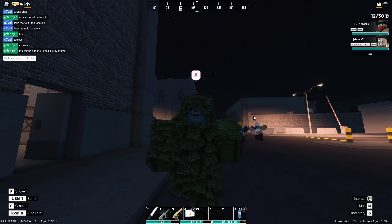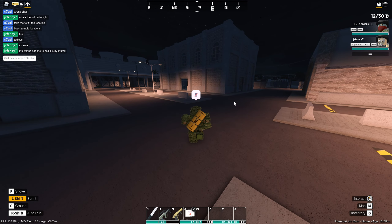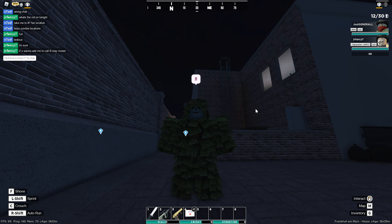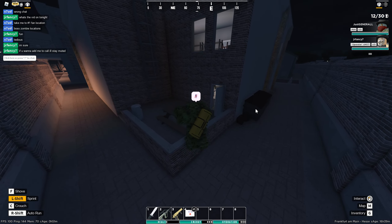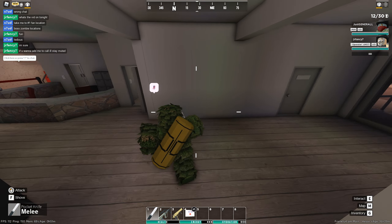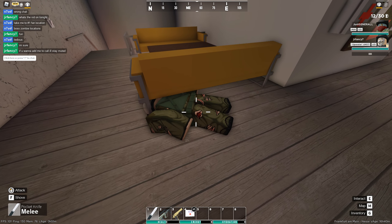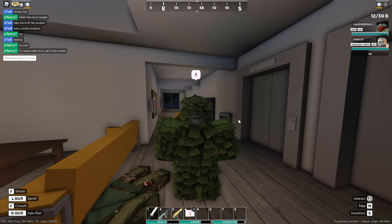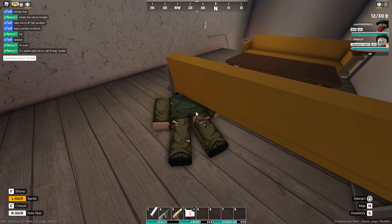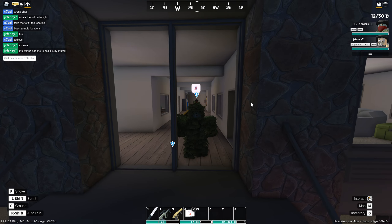At Power Plant there is a chance for an AUG zombie and also a Foul zombie to spawn — both are really unique zombies that only spawn at Power Plant. The Pilot also spawns here. The Pilot can spawn at heli crashes and also at airports, and has its own Pilot outfit that you can unlock.